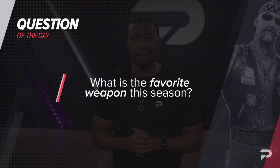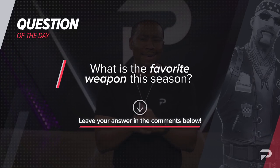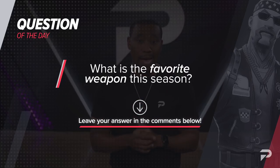It's time for the question of the day. So today we want to know: what's your favorite weapon in Chapter 2, Season 7? Are you guys sticking with the classic weapons like the pump, or has one of the new high-tech futuristic weapons taken your top spot? Let us know in the comments down below and we're going to check it out.